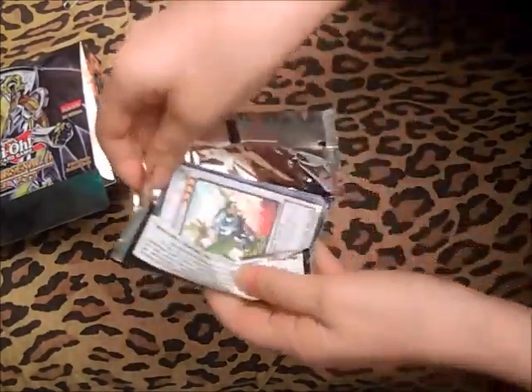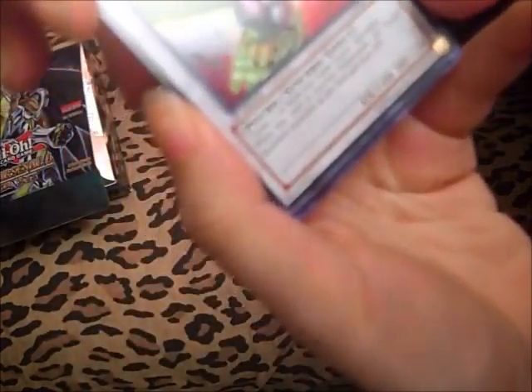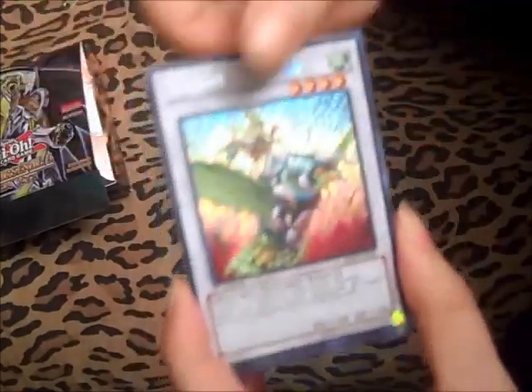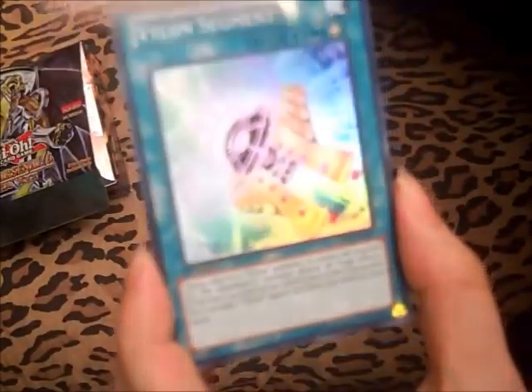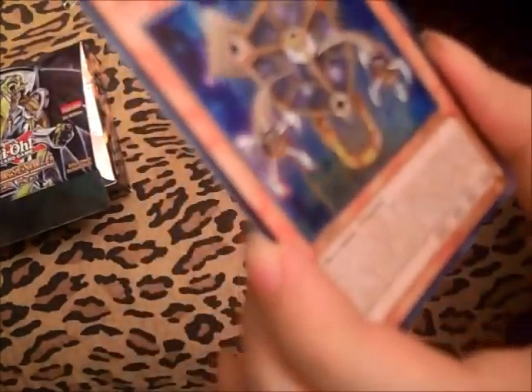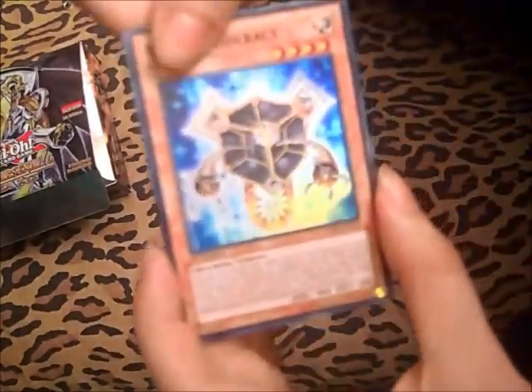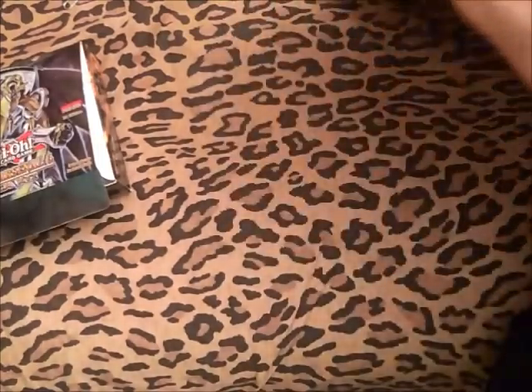Looks like a Die Gusto — this one boosts Gustos by 600. Ooh, Gishki Vision — nice, definitely good. Vylon Segment. Vylon Tetrasect — I think that might be different than the others. Gishki Reliever. Not bad.